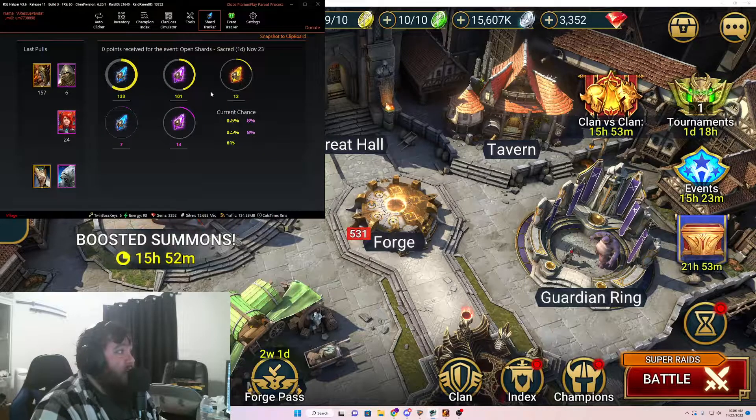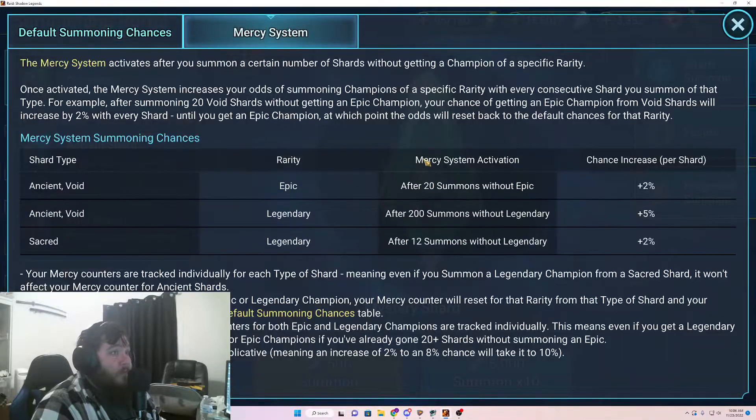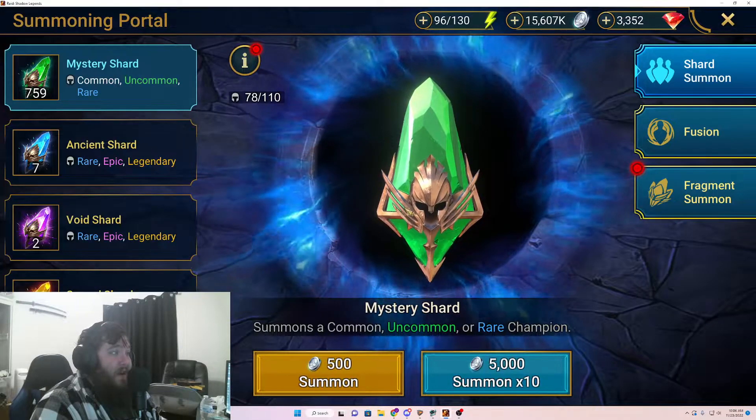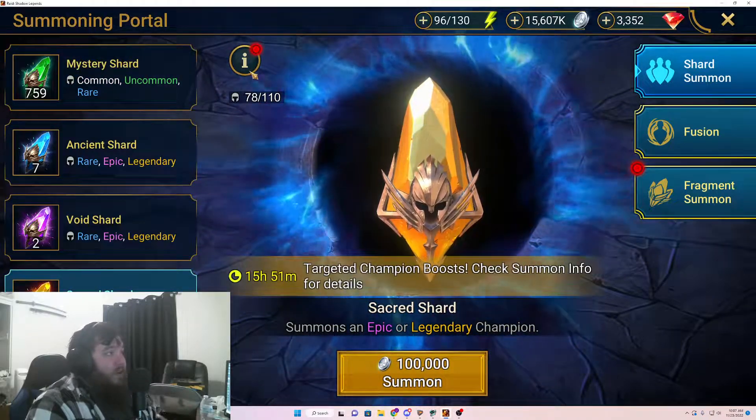So as you can see here, we go to our shark tracker. You'll see we're at 12 sacreds into pity, which means we are gonna start building up our mercy system. After 12 summons with a legendary, we get 2% for each summon. So we're gonna have some decent chances, and we've got 4 sacred shards to pull.